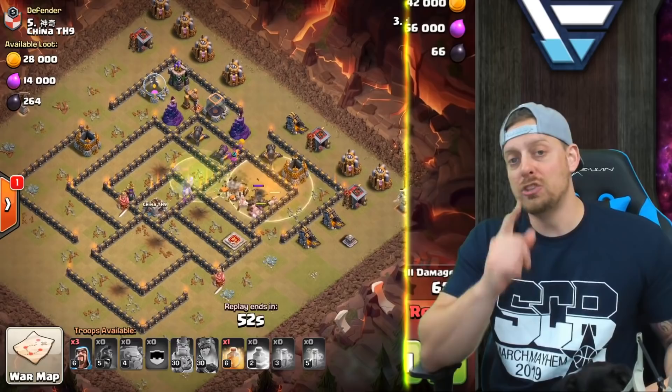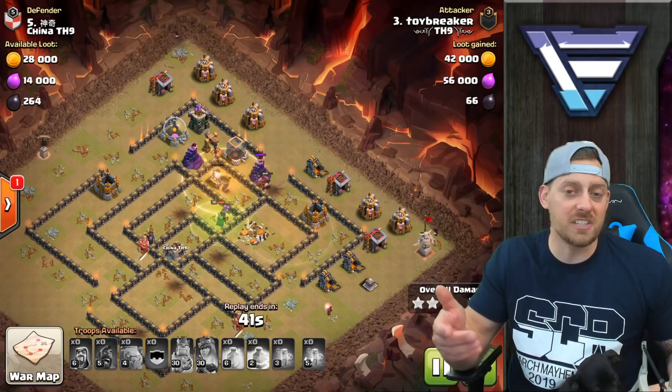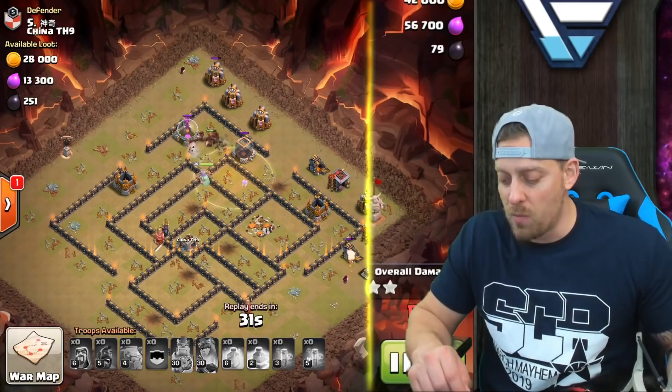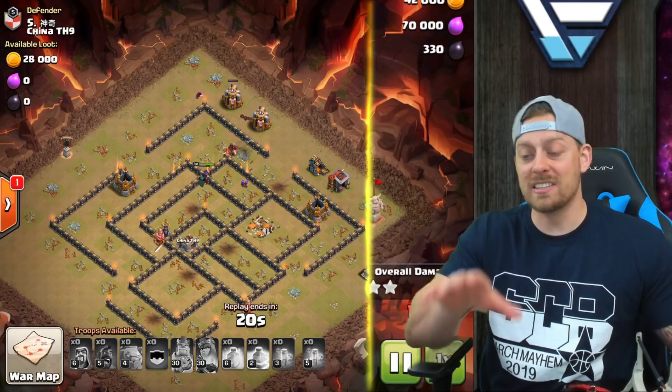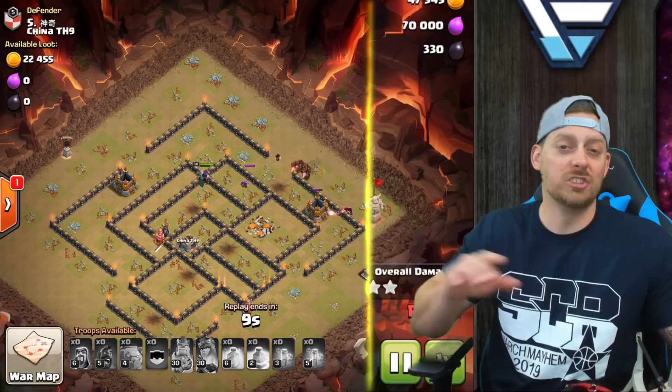Now you don't have a lot of firepower with these hogs because there's only 14. If you take into account spring traps and things like that, you're going to probably lose 8 to 10 of your hogs, so you really don't have a ton of them. You really want to make sure that the kill squad in phase 1 of the attack can take down a large percentage of a base, and Toybreaker did exactly that. This is an abnormally large kill squad from what you'll normally see at Town Hall 9 when you're doing hog attacks — maybe the biggest kill squad at Town Hall 9 I have ever seen.